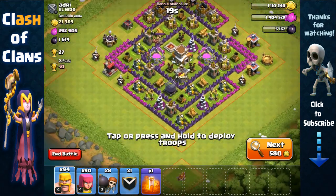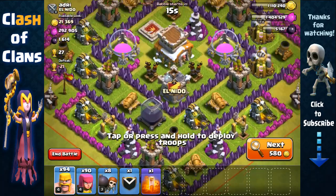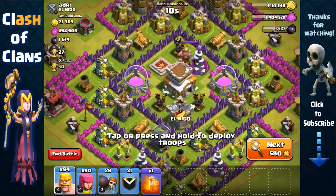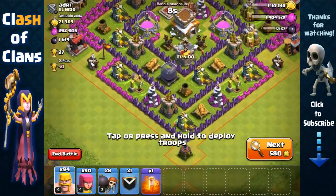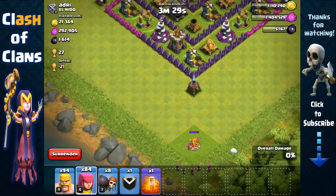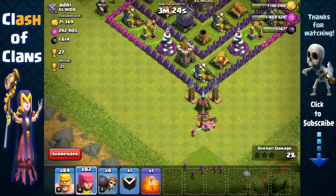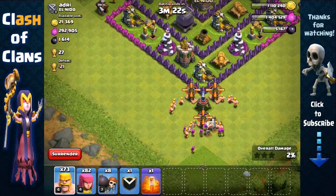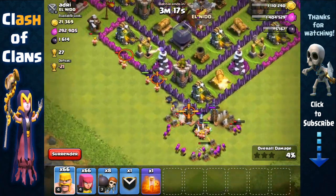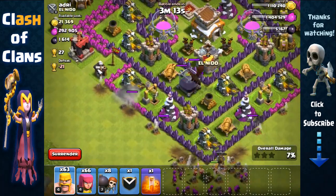Here we have a Town Hall 8 base with 1,600 Dark Elixir separated between the Dark Elixir storage and the Town Hall. We're probably not going to get the Town Hall since it's guarded by a king and we don't have our Barbarian King this raid — just barbarians and archers. We need to remove that camp first otherwise it'll pull our troops, and also remove the sweeper which is being guarded by three Teslas. Always test for bombs and traps on the outside.